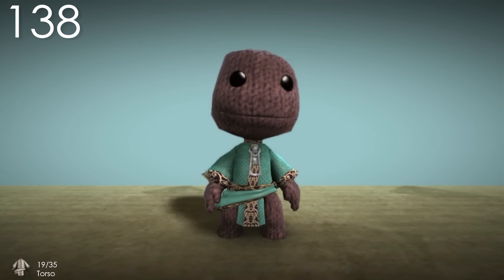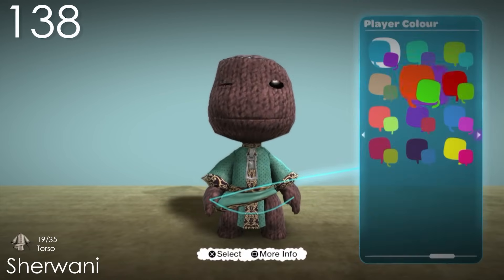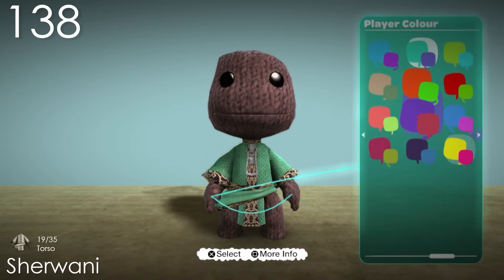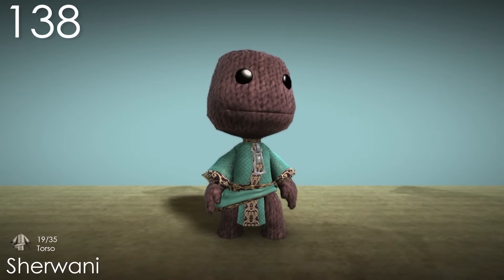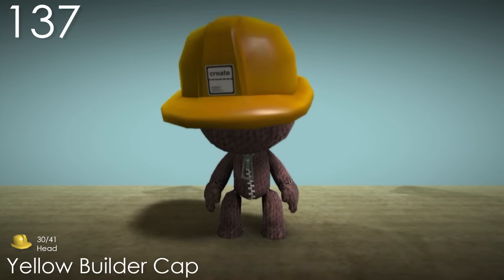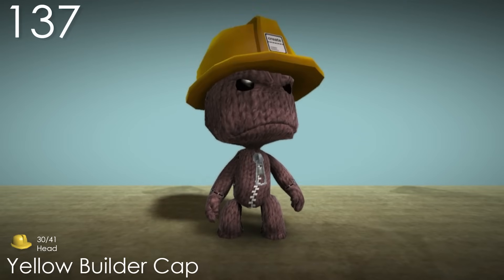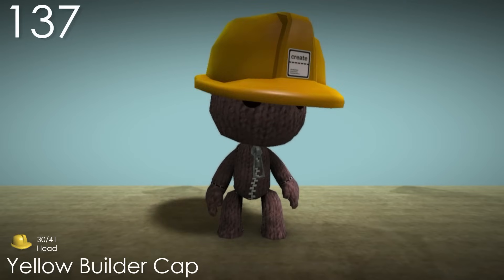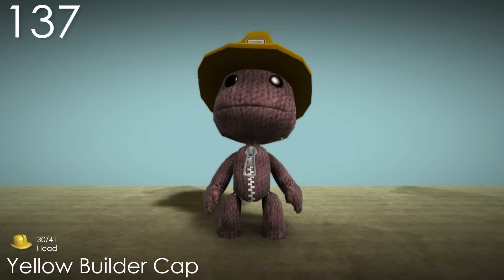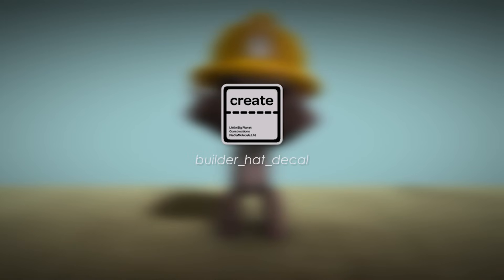Number 138: Sherwani. This is quite a cool piece of traditional clothing. The trim material goes well with most popper colours and is also interesting looking itself. The dots on the main part of the costume also add a lot of character. Number 137: Yellow Builder Cap. This is a basic but charming costume that works in a lot of different contexts — it really makes Sackboy look like he knows what he's doing. The sticker saying 'create' on the front is also a nice detail, referencing the game's play-create-share model. And interestingly, the smaller text reads 'Little Big Planet' with spaces between each word, unlike most other times the name of the game is spelt.